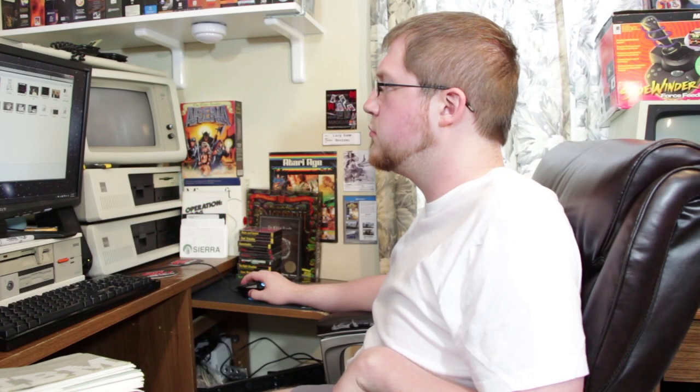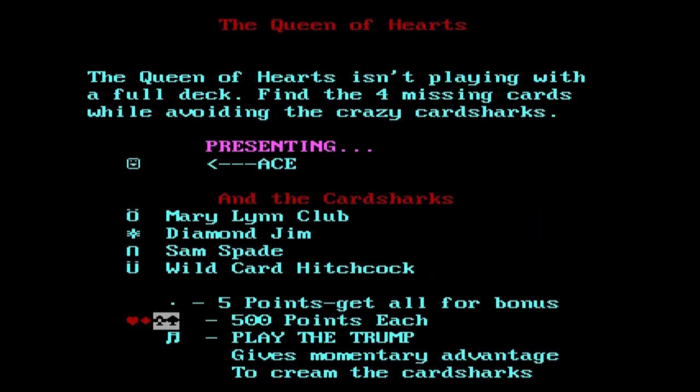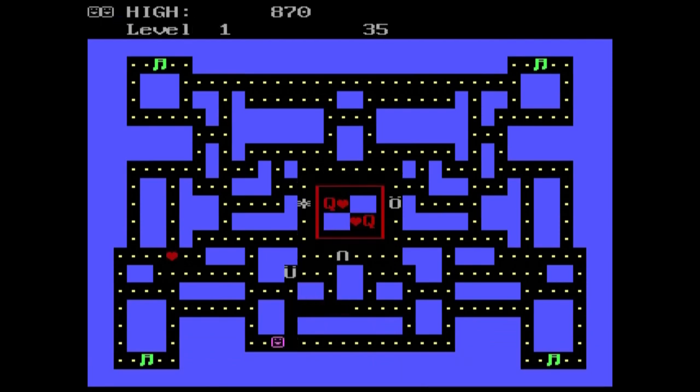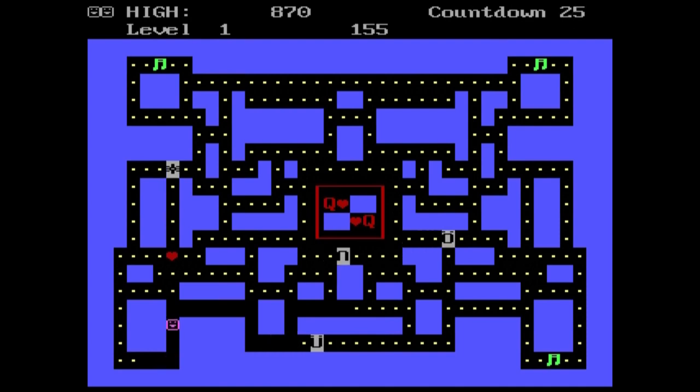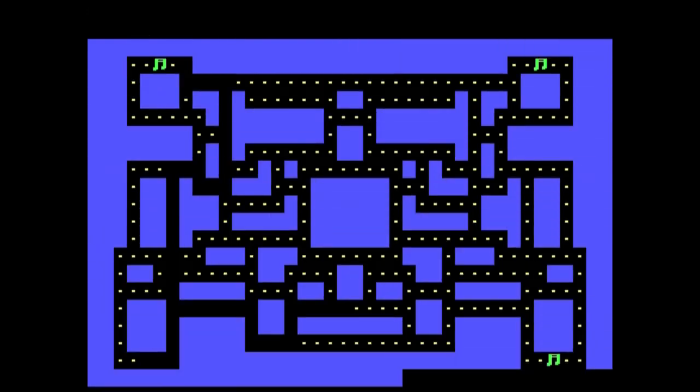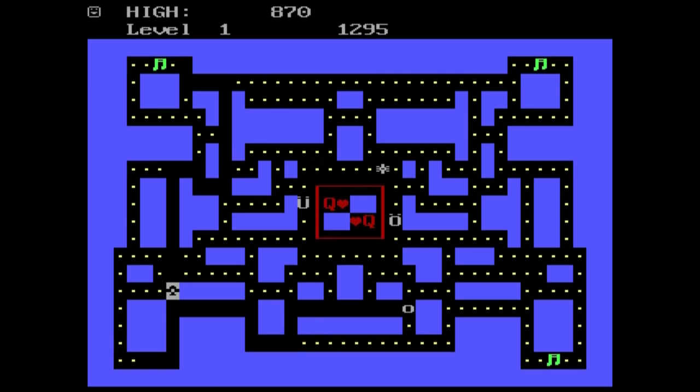If there's one game genre that elicits such an apathetic shrug that all you can manage is to move your lips a little bit, it's the Maze game. Also known as Pac-Man clones, these games were anything but interesting, except to those whose PC usage was otherwise restricted to Lotus 1-2-3. Sure, a quick game of Queen of Hearts in 1982 may have been more engaging than typing into a spreadsheet, but it was all text-based and nothing compared to what you could get on competing home computers.